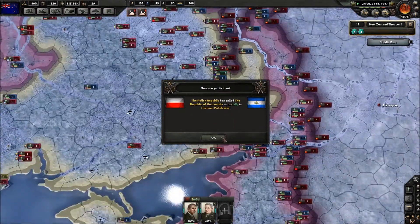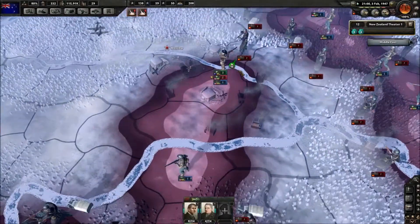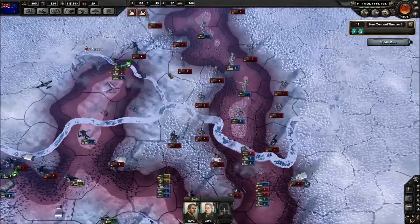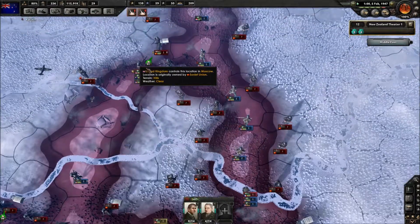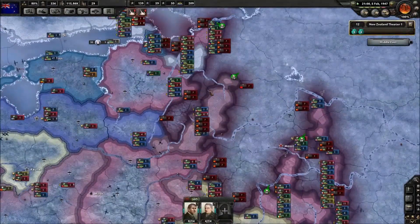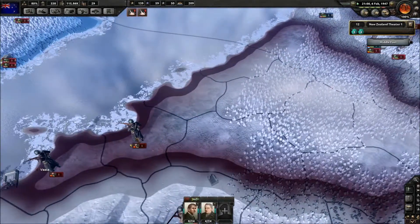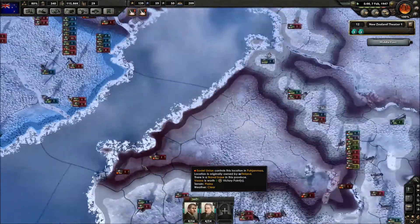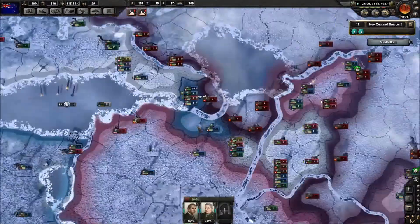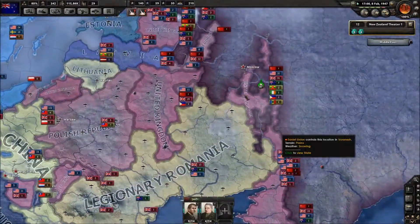Post Republic has joined as an ally. Moscow is being surrounded — the Allies are linking up. They have a large pocket here if they manage to take this position. Quite a few pockets being created. The Soviets have a dock here still so they can get supplies — we need to take that region. The Soviet war effort is in disarray.